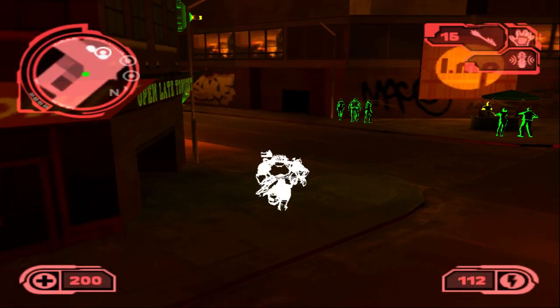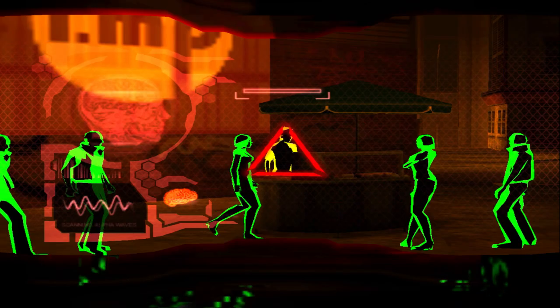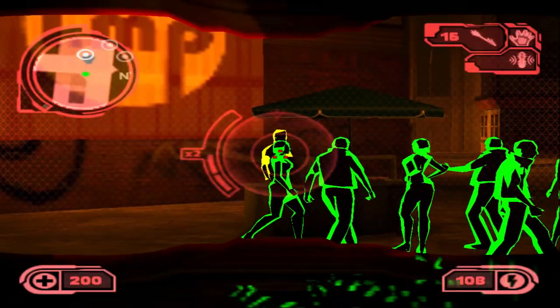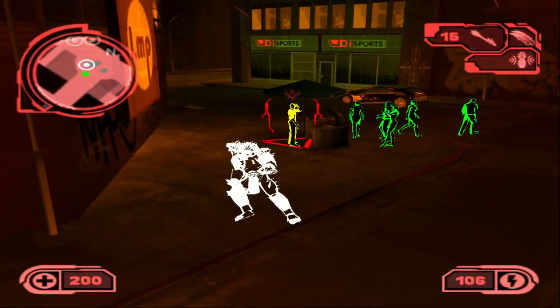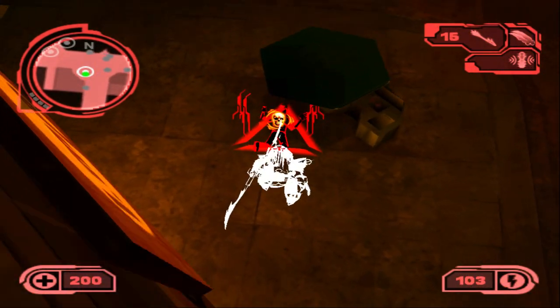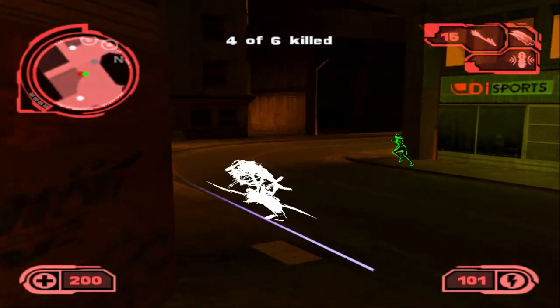Switch back to the spear gun. The bonus mission is completed. Go to the hot dog stand areas — there's another dealer. Let me get a better angle and go to the back. He heard me, so I'll stab. Nice — four out of six, two left to go.